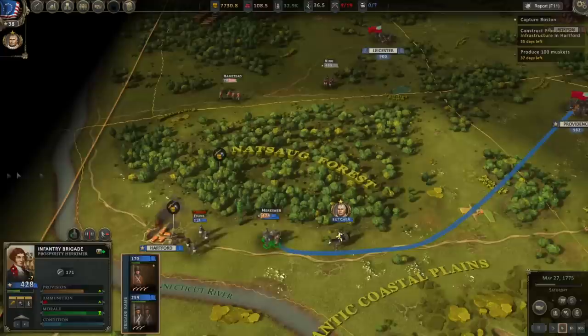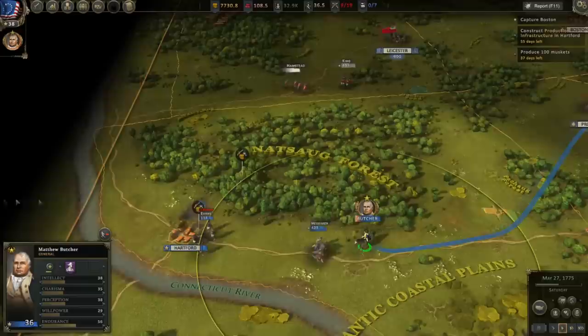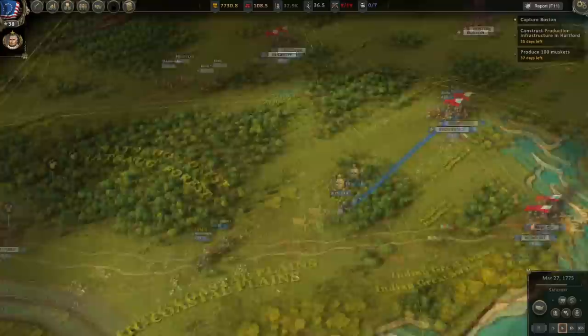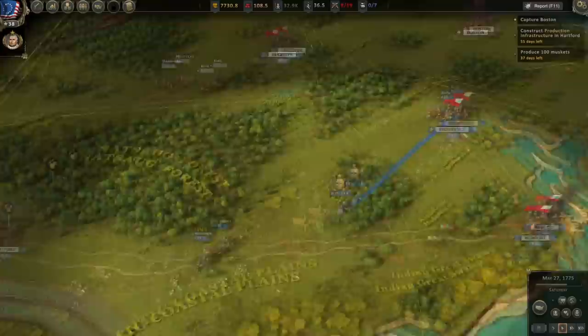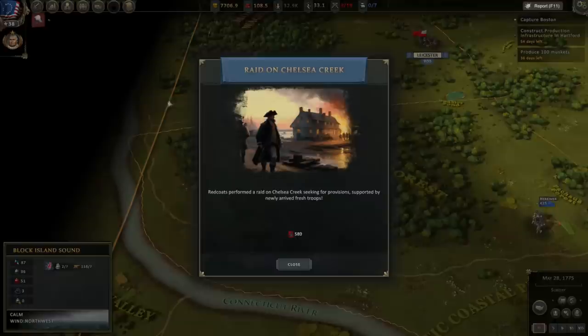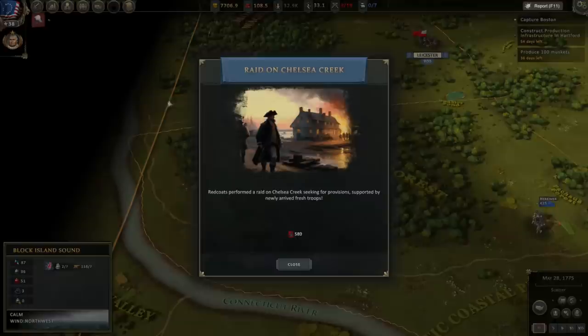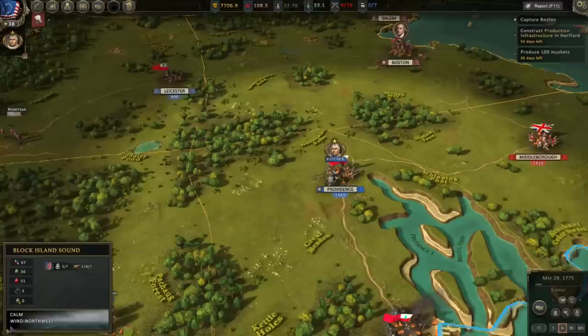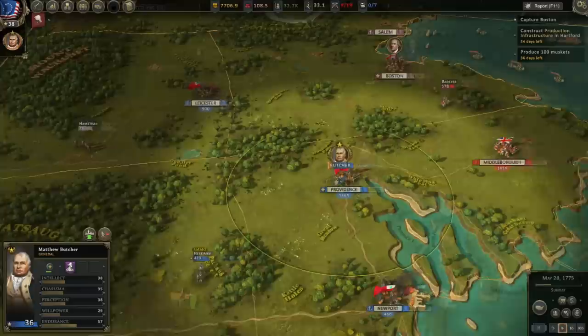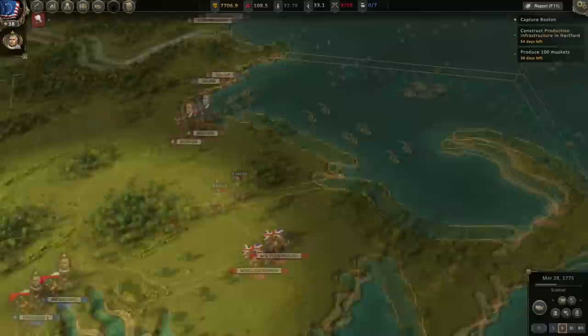Someone's shooting — it's a warship battle. They've got two warships assaulting one of our supply ships near Newport. Also, a raid on Chelsea Creek — Redcoats performed a raid seeking provisions, supported by 580 newly arrived troops. It looks like they're sending those 580 troops south to Middleborough out of Boston — those are likely reinforcements.